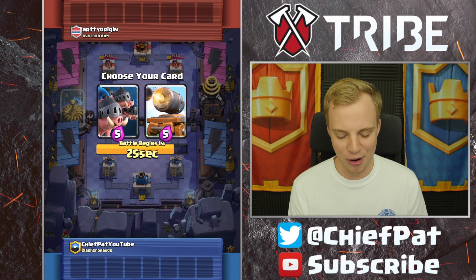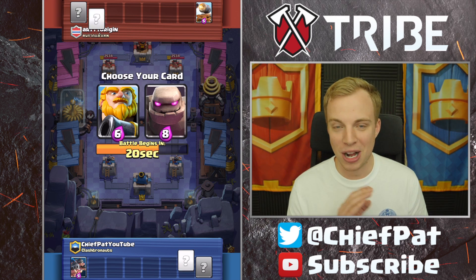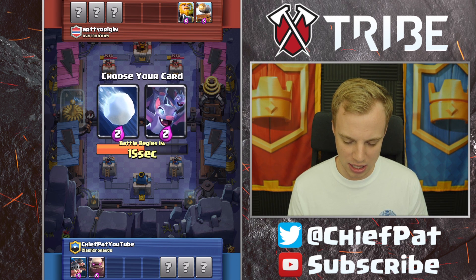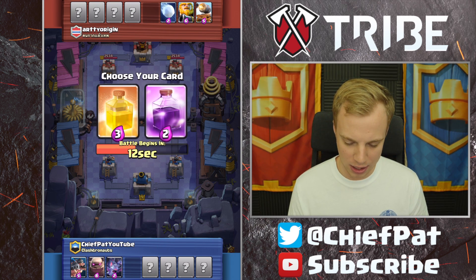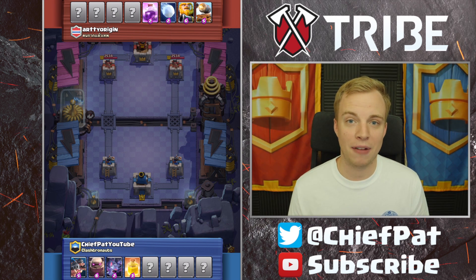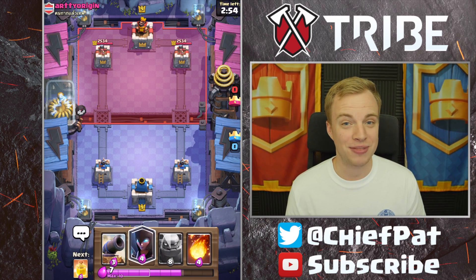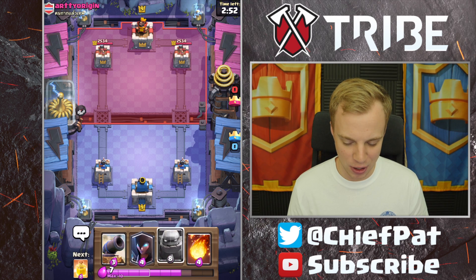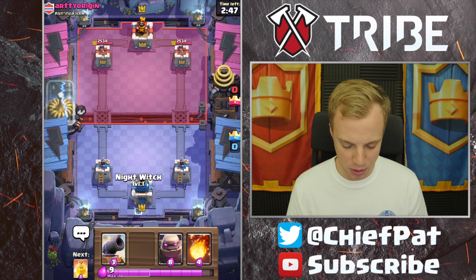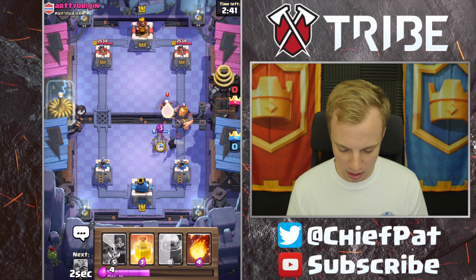We have the same choice again — cannon cart or the royal hogs. I'm going to pick them just because I want them to work. Not ideal because we would have much rather had the cannon cart. I'll use the golem and the bats because the bats would do work. Rage spell or heal? I think the heal spell will be fun — the heal spell got buffed to cover way more radius than it used to. Golem night witch — not a bad start to the game. If he goes royal giant opposite lane, I'm going to lose a lot, so I've got to wait for him to make the first move.